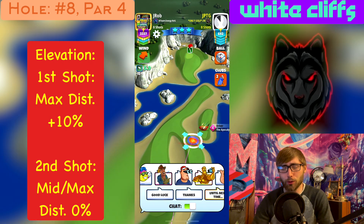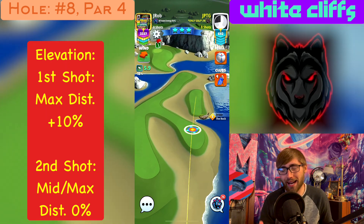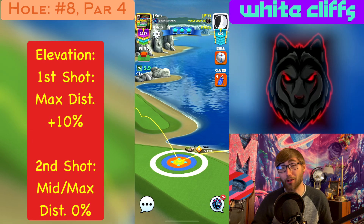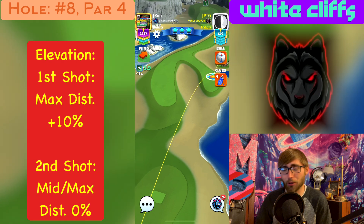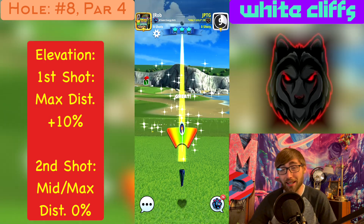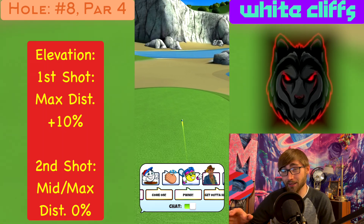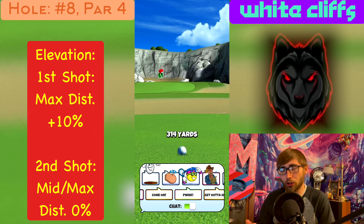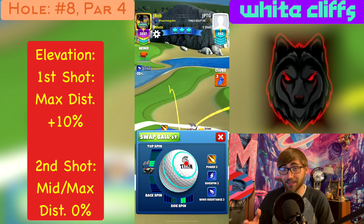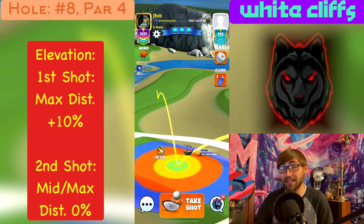That brings us to hole number eight, par four — the second to last hole at White Cliffs. There are a couple of different ways to play this. This was actually one of the holes I had very dialed in at the last Ryder Cup — I scored two gold banners in that tournament. We can play it down the right-hand side or the left-hand side. The right-hand side is a wood shot approach to the pin — a little further away, a more conservative option. We like to play aggressively on par fours, but this is one where you can't go too aggressive unless you have an insane wind.